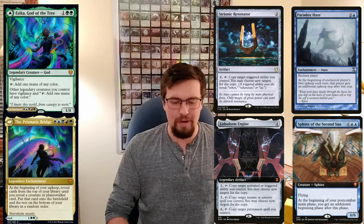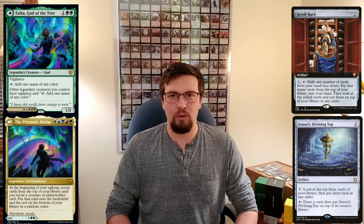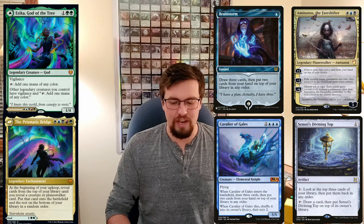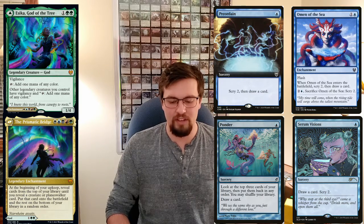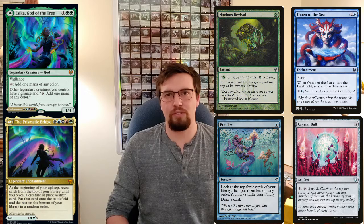Next I want to talk about top deck manipulation so you can pick and choose what you actually put into play. You can throw in Scroll Rack — recently reprinted, probably one of the best cards for this — Sensei's Divining Top, Brainstorm, Cavalier of Gales which does the same thing as Brainstorm, Amanatou, Serum Visions, Preordain and Ponder. You can also throw in Omen of the Sea, Crystal Ball, and Noxious Revival which brings something from your graveyard to the top of your library.